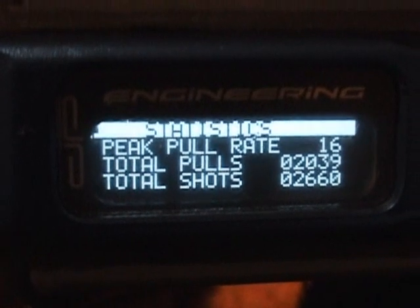My peak pull rate's been 16 when I've been firing. Now I'm just going to show you what the board looks like when you have the gun on and ready to shoot. I'll turn it off and start the gun up again — it'll have a nice little Dangerous Power Engineering intro. From what this says, I'm at 16.5 balls per second capped at semi-auto.